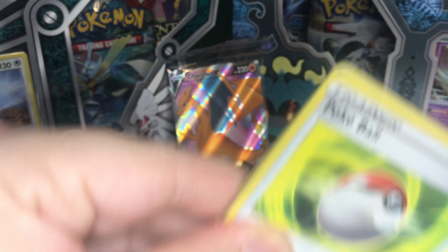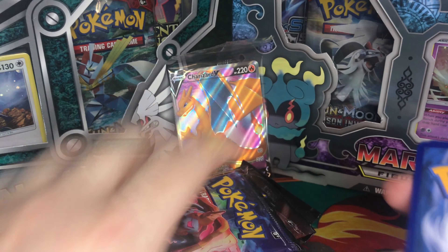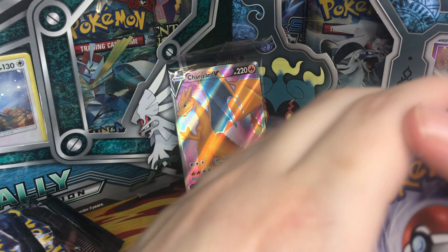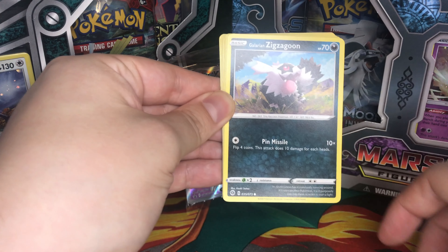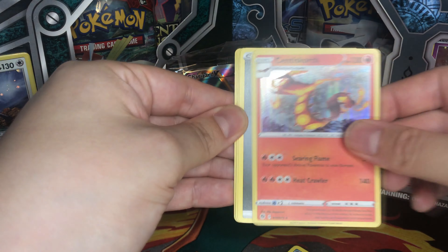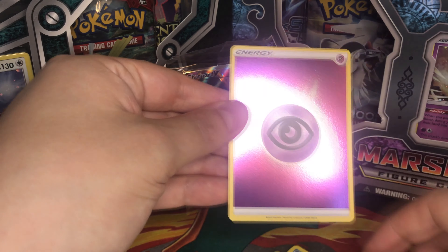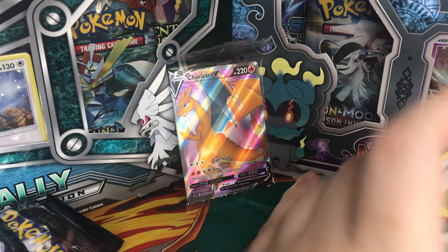Pack number one — let's see what we can pull out of it. All of these packs bring you at least one holo card. We got Pokeball, Inkay, Galarian Zigzagoon, Toxel, Full Heal, Centiskorch as our rare card, Metal Energy, Rotom Bike, Sharpedo, Perrserker, and we got Psychic Energy as our reverse holo rare.